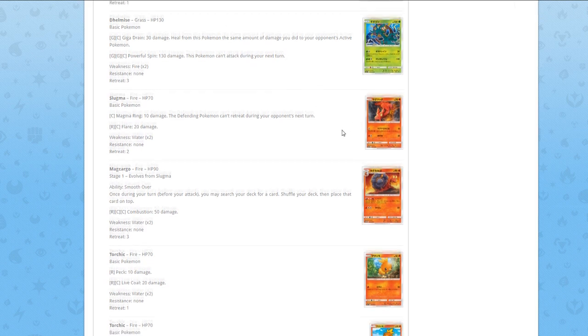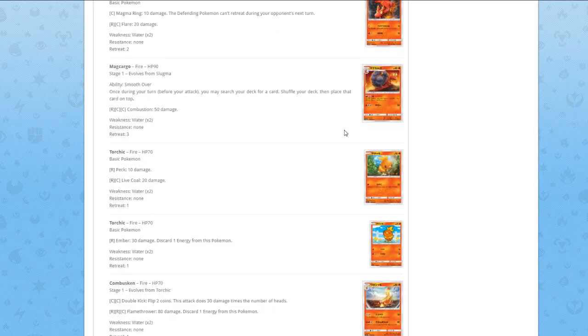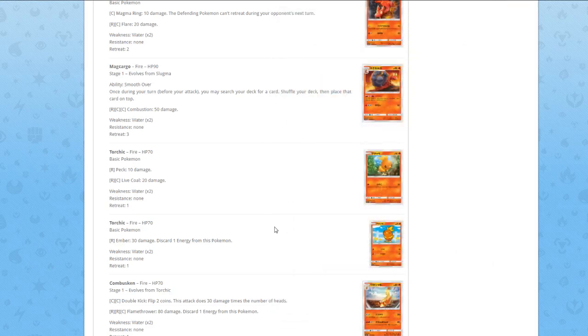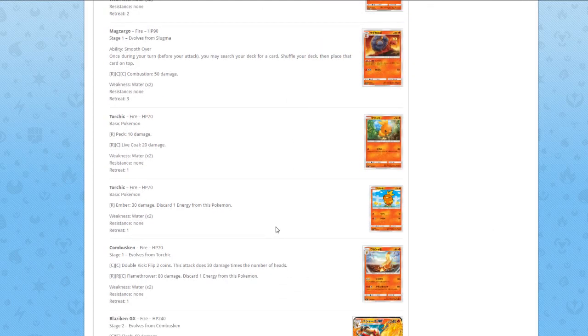Next up we have Torchic — for one Fire energy, Pack for 10 damage, and for two energies, 20 damage. Just another random basic — and keep in mind, this is a translation error, because this card clearly has 50 HP. Another Torchic with 70 HP has Ember for 30 damage, discard one energy from this Pokémon. If the evolution is not good, this card is not good.